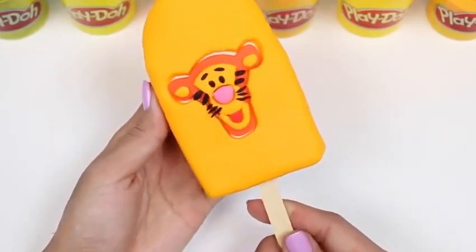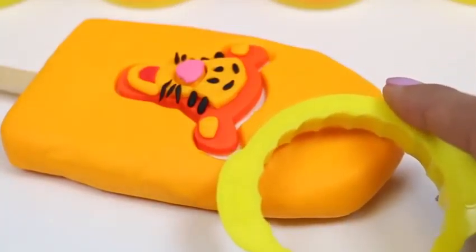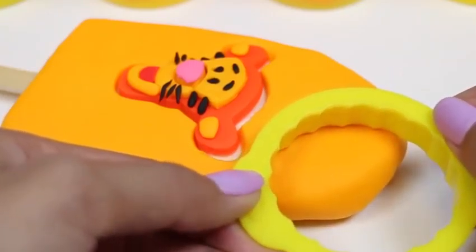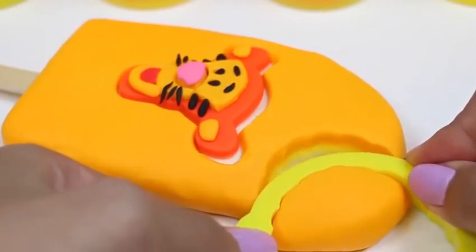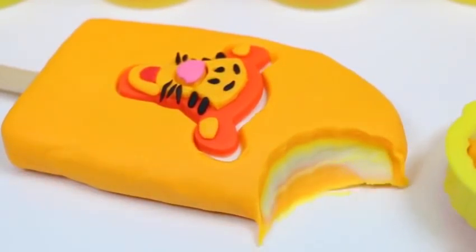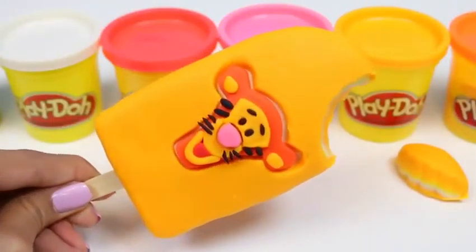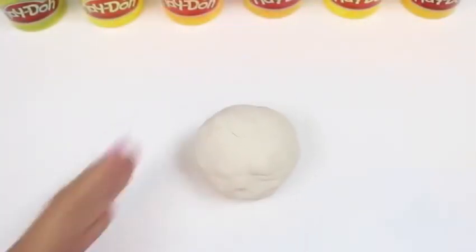Why don't we take a bite out and try it? I'll use my cookie cutter to take a big bite out of the top. How awesome does this popsicle look? But I think Tigger needs a friend. Let's go ahead and make Winnie the Pooh!